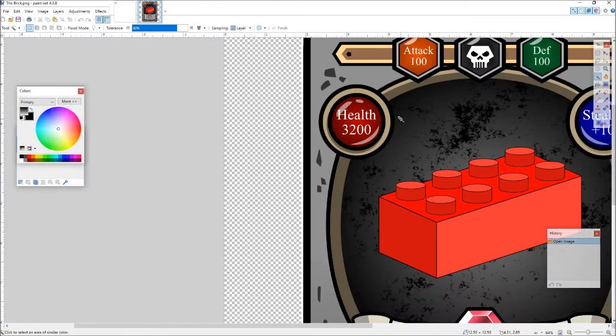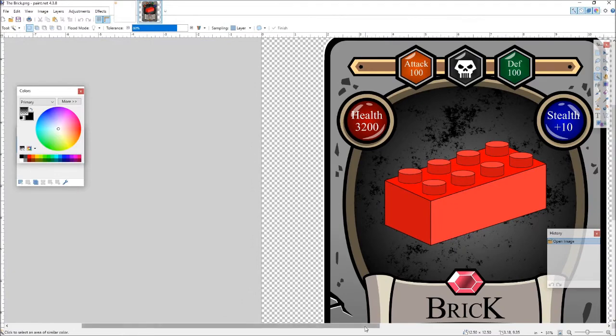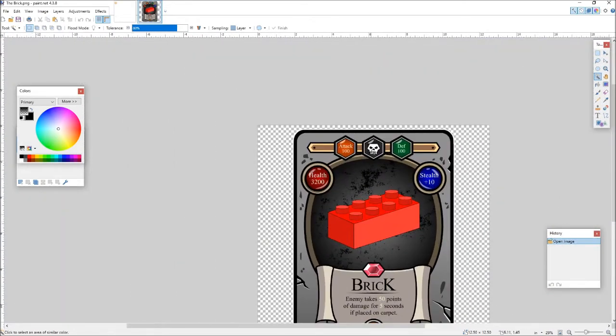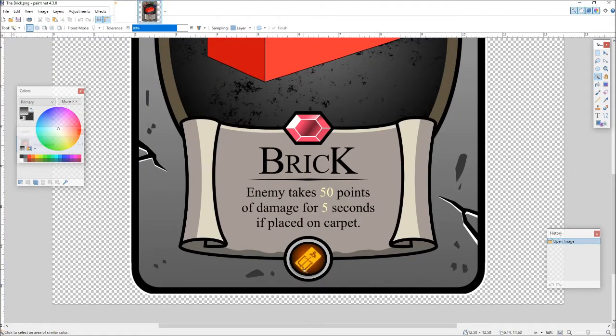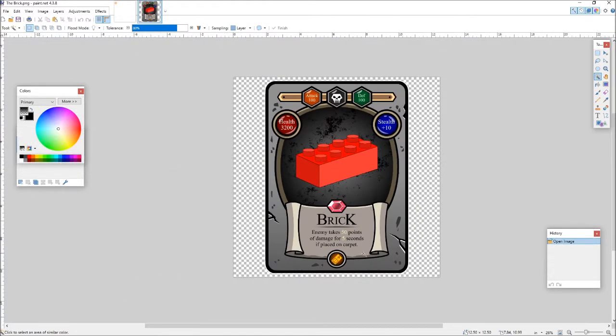As you can see here, this is the design. It's got attack points of 100, defense of 100, health and stealth stats, and it tells you that an enemy will take 50 points more damage for five seconds if you place it on carpet. It's funny to maybe me and about five people in the world, but I thought it'd be cool. There's a little mousetrap to indicate it's a trap card, with a nice medieval background, shadows and everything.